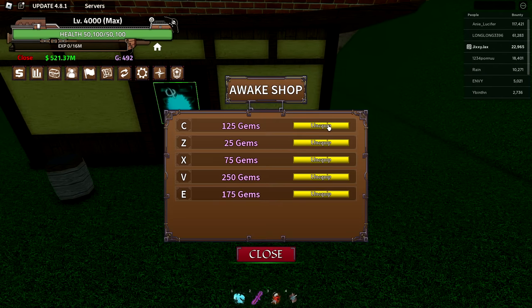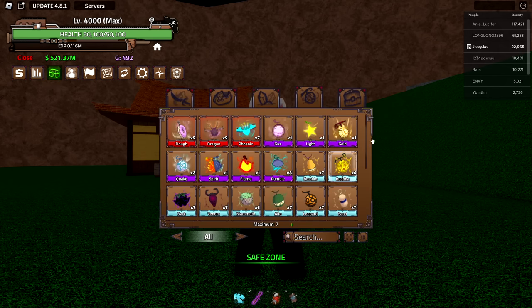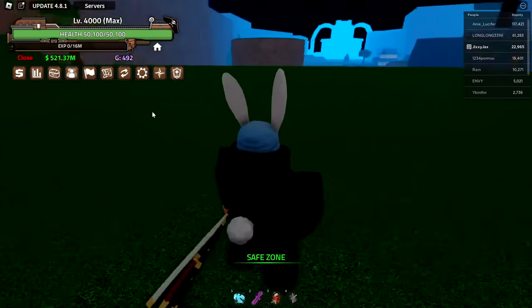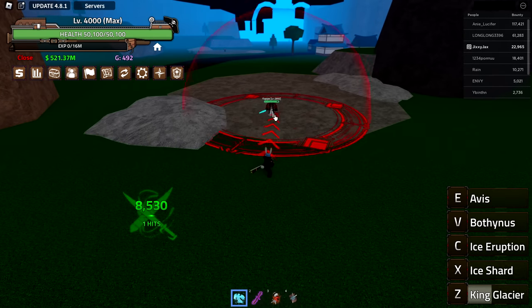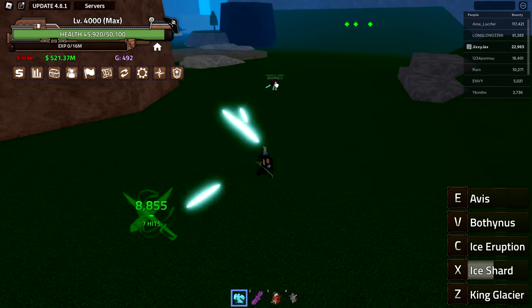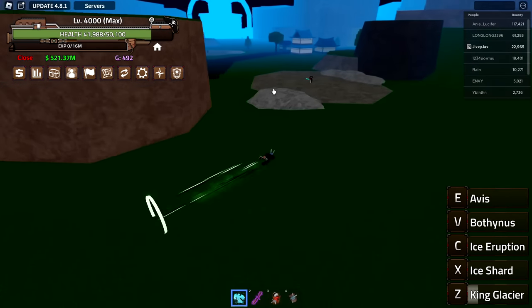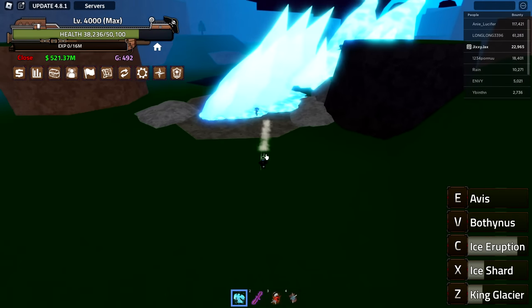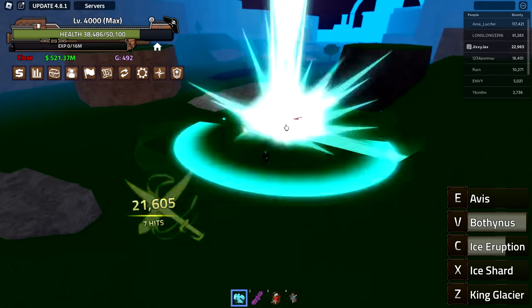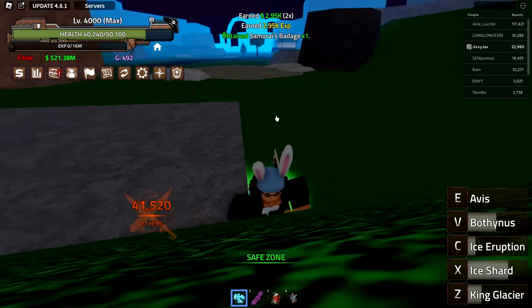Now we have all the awakenings I wanted to do this video. The only ones I don't have now are venom bomb and quake — quake is the most expensive gem-wise, so those will have to wait since I'm out of gems. Five awakened abilities: king glacier is basically a bigger version of before; ice shard also freezes the opponent — good for locking enemies in place; use that first, then this one; then ice eruption — that's a really good one; then the V ability does 20,000 damage.